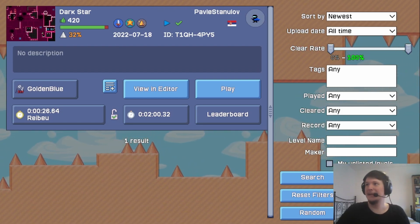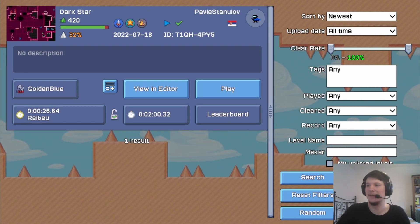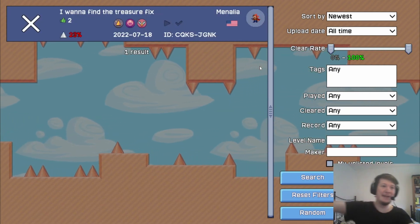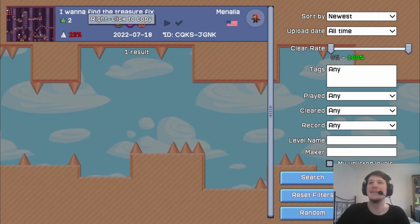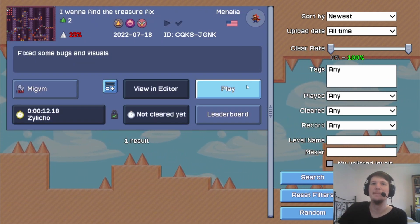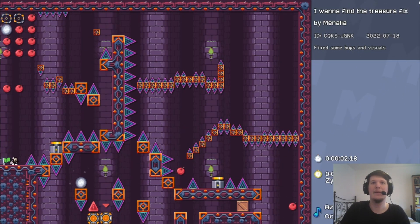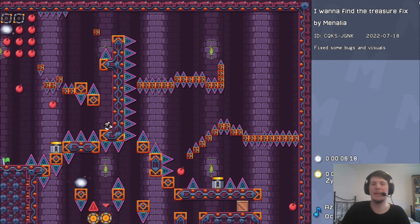Oh boy. All right. The next one has a troll level description — also a subscribe mention. You can always subscribe to my channel if you feel like it. I want to find the treasure. There's a spike joke trap. Fix some bugs. Let's check it out. What could the troll be? Yeah, I found it.